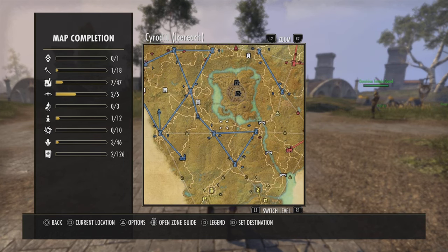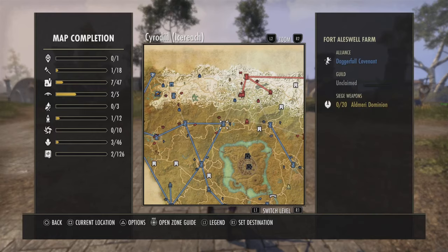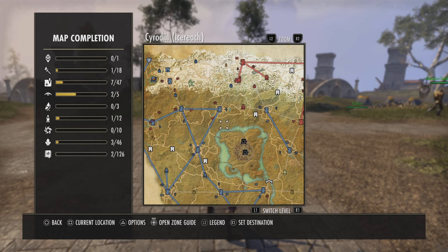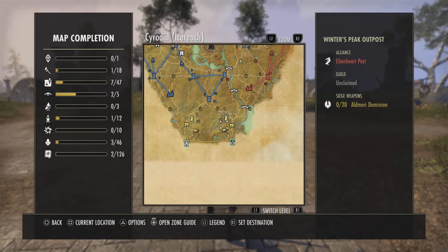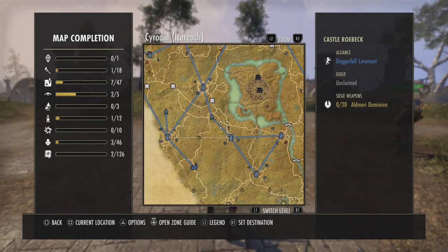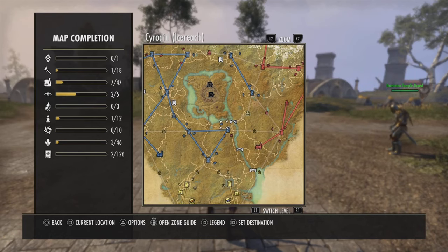Ideally you want to wait till it's completely empty. If they see you've got like three keeps they're gonna hop on and start taking them back. If they do that, let them — wait till they get bored. Personally, I would hop on blue and help them fully take the map — help take all the red keeps and the AD keeps so there's nothing left for them to take, which bores them out. They have nothing to do so they get off, and that gives me a solid three hours to take the enemy keeps solo. They're all bored, they hop off, it's all free.